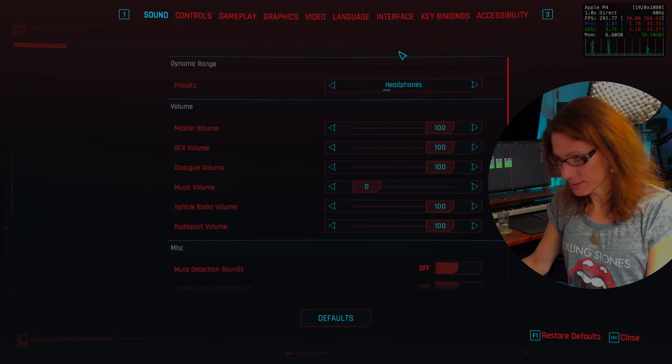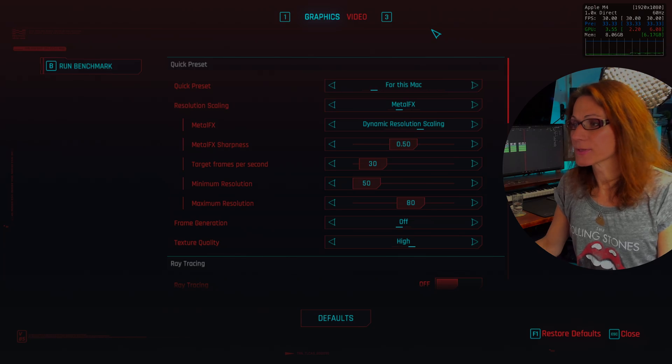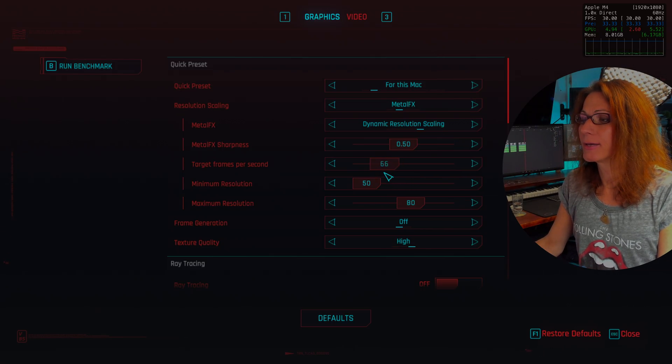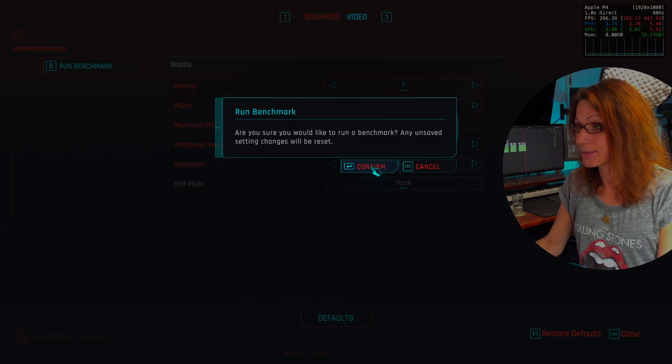Let's start it and see how it runs on my M4 Mac base model. Let's have a look at the settings and graphics. They did one amazing thing here — in the profiles, there is a setting called 'For This Mac', which is specifically tweaked for the Mac you have. So on a more powerful Mac it'll run with higher settings, but on the base model I can't expect miracles. The 'For This Mac' preset seems a bit too conservative, so let's set the target frame rate to 60 FPS and disable V-Sync completely.